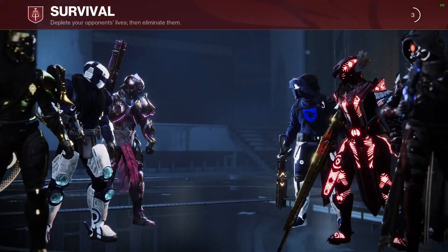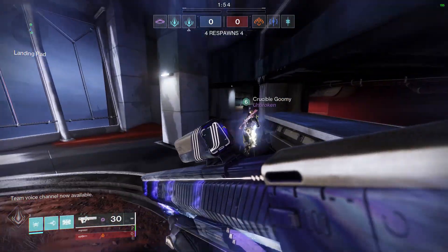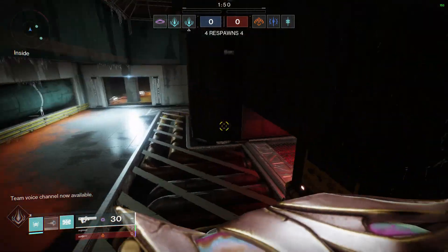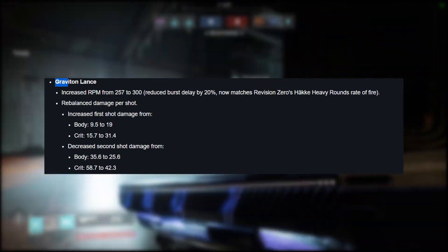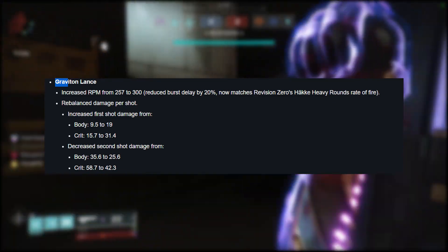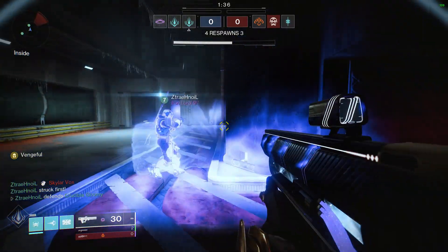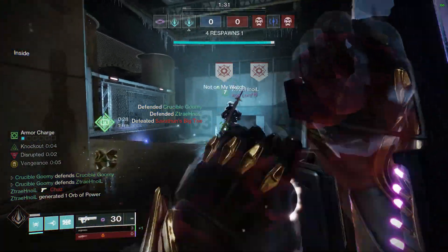So what all has changed? Well prior to Witch Queen we saw the second ever 2-round burst Pulse Rifle introduced with the Revision Zero, and it put on full display just how far behind Graviton had fallen. With the launch of Season of the Deep, Graviton was basically given the same stat package that Revision Zero has — its rate of fire was adjusted to 300 RPM, the burst delay was adjusted to be very similar to Revision Zero, and they adjusted the damage ratio between the first and second bullet in the burst so there's not so much of a difference, meaning that if you miss the second shot in the burst you don't lose 90% of your damage anymore.